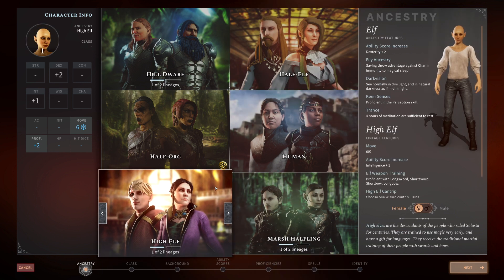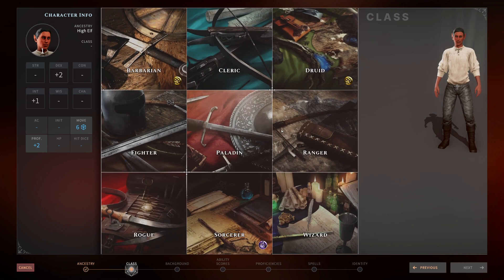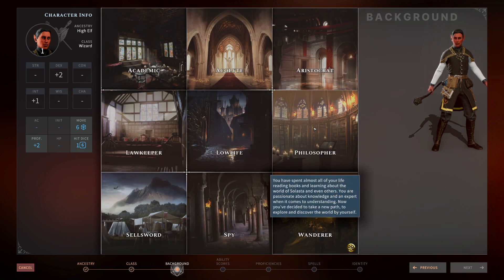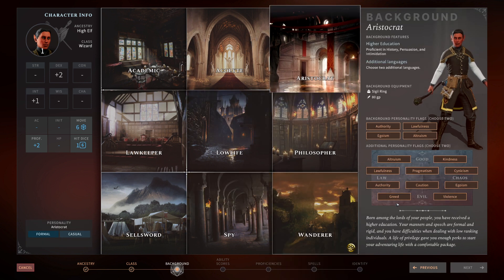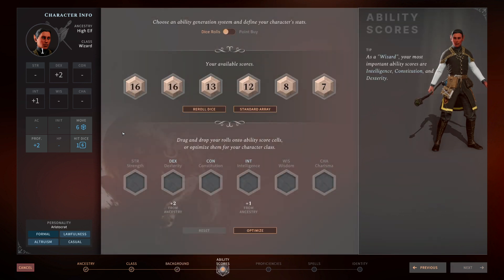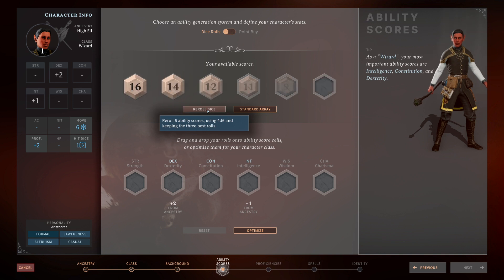Then you pick your class. Solasta offers seven classes in the base game — fighter, wizard, rogue, ranger, paladin, cleric, and one more — plus two additional classes with the DLC: barbarian and druid. After that, you choose a background, which gives you different language and tool proficiencies. Finally, you roll your attributes. You can do point buy, standard array, or roll dice — I'd recommend rolling because it's more fun and you can get a more powerful character.